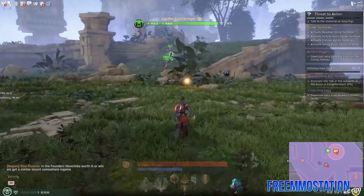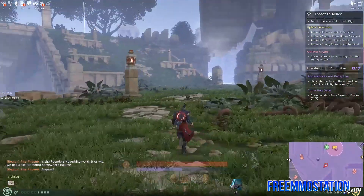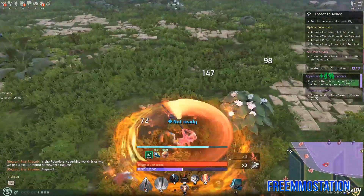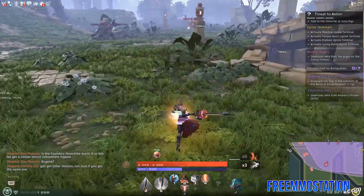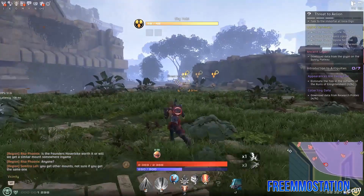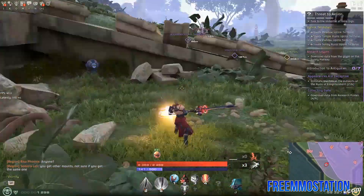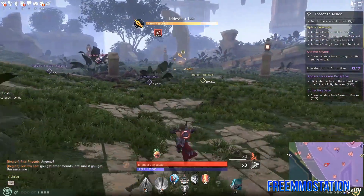We have some monsters back over here. Let's use our number two — whoo — and then use our number one. Spin to win! It looked really easy because it is, but this game actually has a pretty high difficulty setting. Also I'm in some super OP gear because I'm a Founder, so we get a little bit of a boost. If you get a Founder Pack, be really happy, because it does give you a little bit of an edge starting out, which is good because the game is pretty difficult, to be honest.